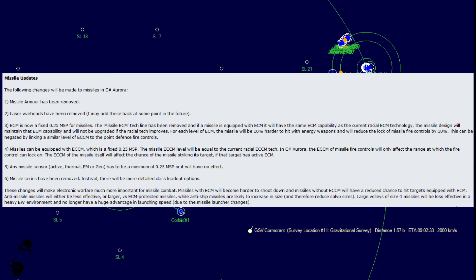Missiles now need to counter ship ECM with their own onboard ECCM. You can't just stick an ECCM onto your ship or oversize your missile fire control and fire without caring whether the enemy has ECM. If they have ECM on their ship, your missiles are going to be less accurate. Conversely, there is now even more reason to have effective ECM on all your warships, even if they're not meant to go anywhere near enemy point defenses or main guns.